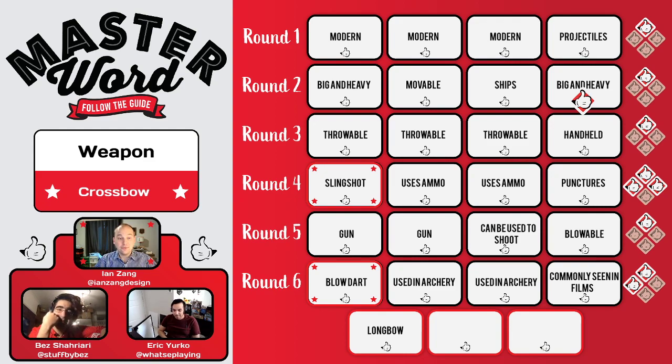I think 'shooting a blow dart' doesn't come to mind the same way — I think of blowing a blow dart. When you said 'used in archery' I thought they'd just guess bow and arrow as their last guess, so I had to use my joker. I put it on 'big and heavy' because that moved the token, giving them an extra clue. I probably would have swung for crossbow if you'd put it on gun — 'used in archery' may not have been the right move.